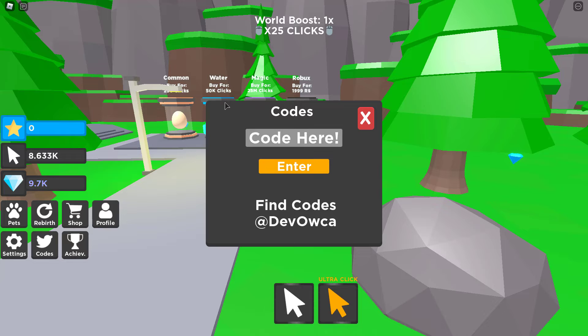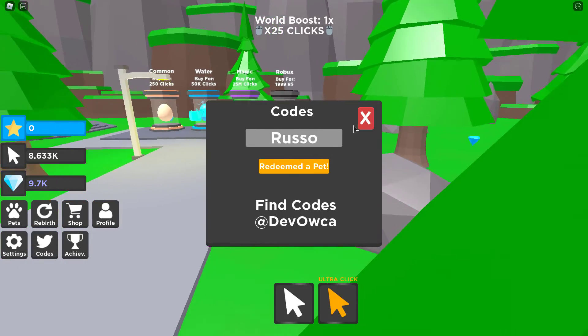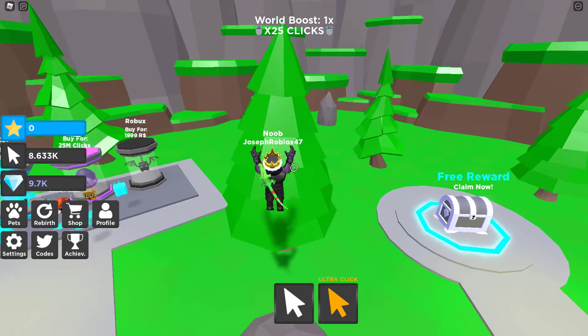Let's do the J-Craft — redeem the pet. And then we got Lusso. And yeah, those are all the codes inside of Tapping Legends.